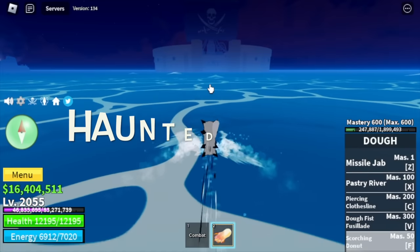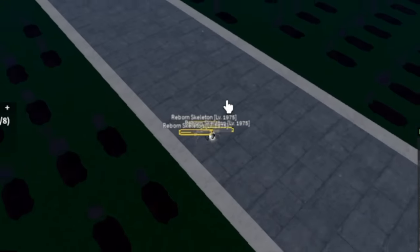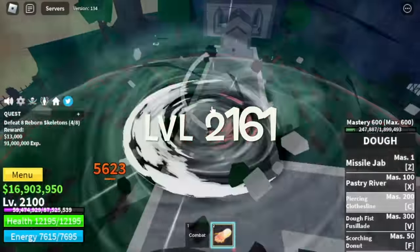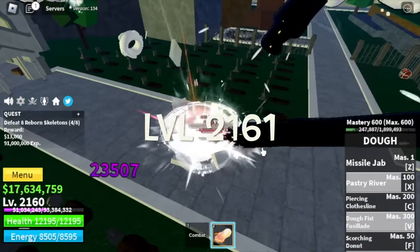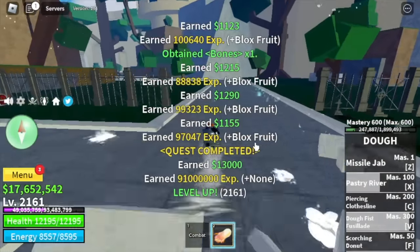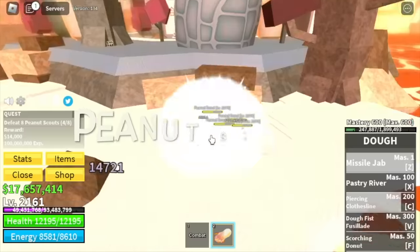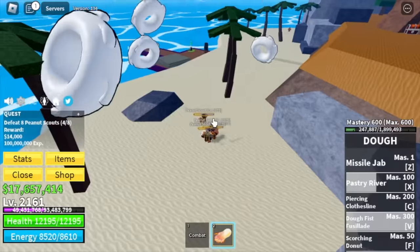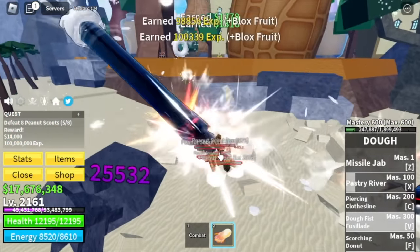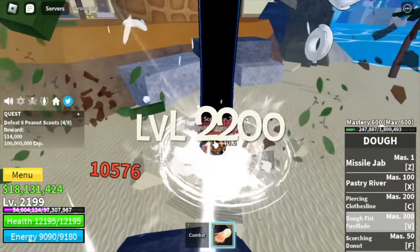Next stop, the Haunted Castle. Our target here is the Born Skeletons — same technique as with the Fishman Captain. No more Server Hop for the target level of 2,160. We reached level 2,161 which is really fine. After that, Sea of Treats, Final Islands. Target is the Peanut Scouts — again, they don't have Haki, which will make everything really easy. We're gonna grind here until level 2,200.